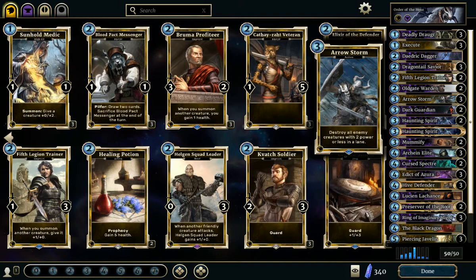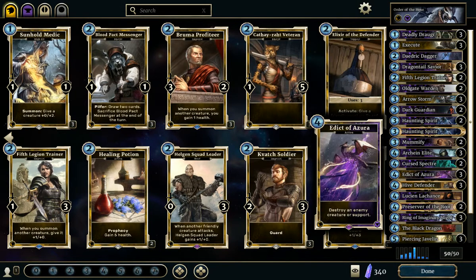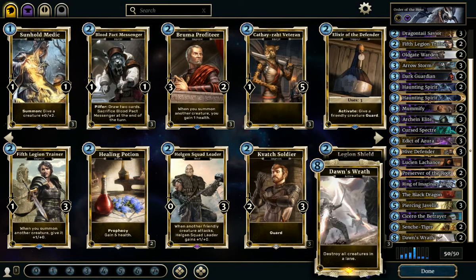I've included as well premium removal effects, for example Edit of Azura, Piercing Javelin, even Mummify, as well as 2 copies of Dan's Wroth. This is basically your reset button, in case the AI builds a better board than you in the Armor Land, which may happen.